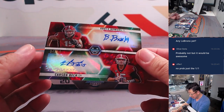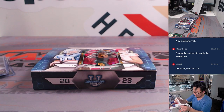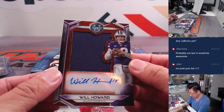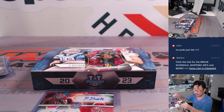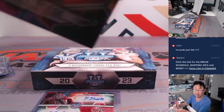We've got a dual autograph — Brock Bowers and Carson Beck, 4 out of 10. Letter B is Darren. Letter C is Matt. We're going to have one happy person and one sad person. And then we've got a Will Howard jersey and autograph — where there's a will, there's a way — going to Brian and the letter W. And that's 100, once again letter R from Matt.